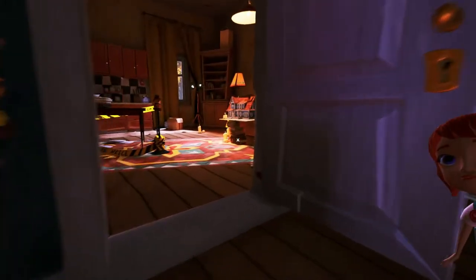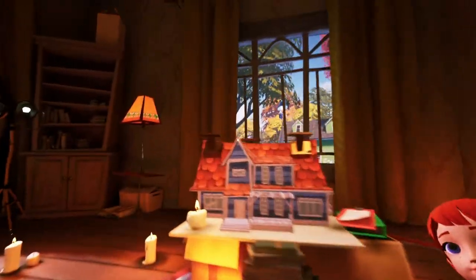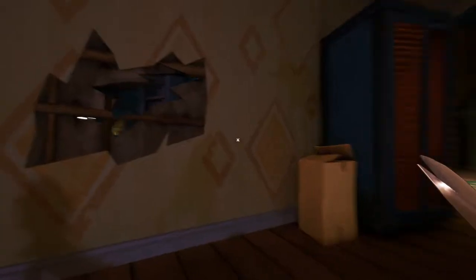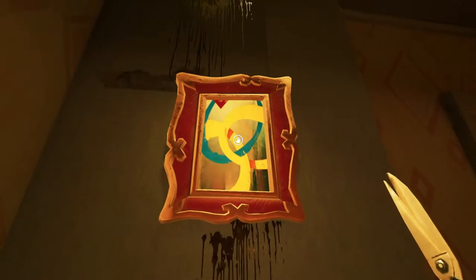I don't know what to do with this doll. Do I put it on the dollhouse? I put the doll on the dollhouse — it looks like I need to find two more dolls. Are they down here or are they upstairs? I bet they're upstairs, and I betcha I use these scissors to cut the rope. Yep, there we go, that was it. Okay, let's come upstairs — this painting looks suspicious.